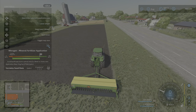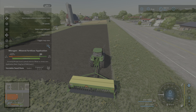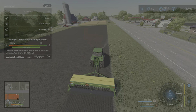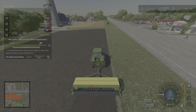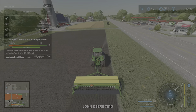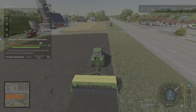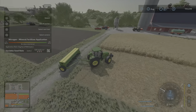L1 says 'deactivate automatic application rate' — don't do that. Leave it like this. We'll turn on our seeder. See that little flag? That is how much fertilizer it is applying for this crop. We're planting wheat. If we were planting some other crop, it would be applying a different rate of fertilizer. It applies the perfect amount of fertilizer for the crop you are planting in the type of soil you're planting in. It's basically a set and forget.